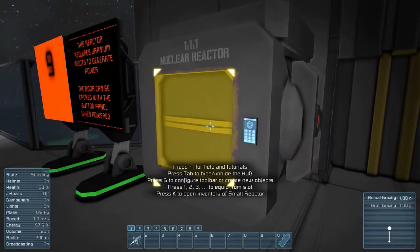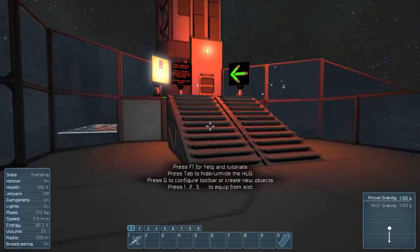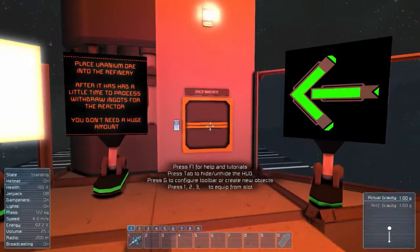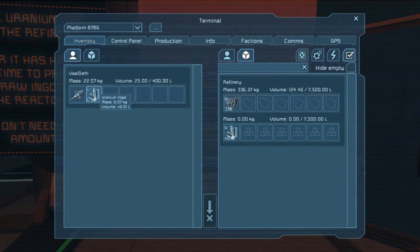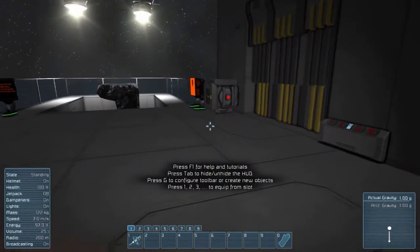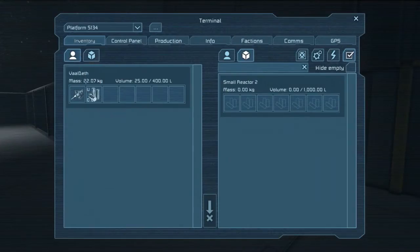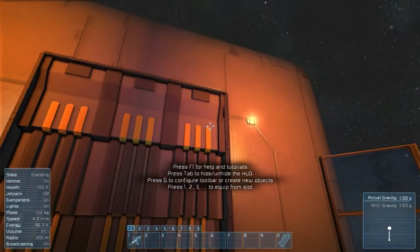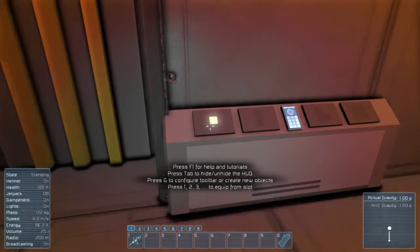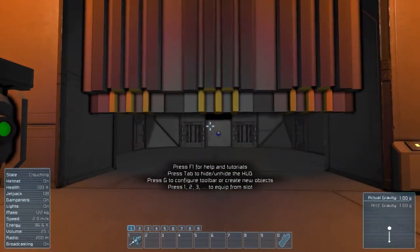This reactor is red — no uranium, it needs it. And this refinery is refining it. Let's go and stick it in here. There we go, all the lights turned on — we got power. And we're done. Awesome.